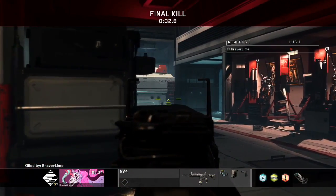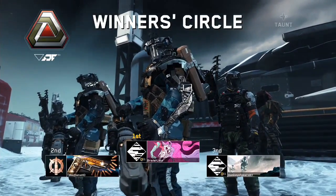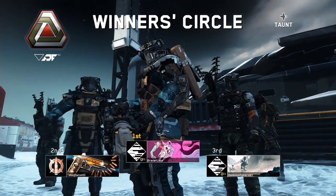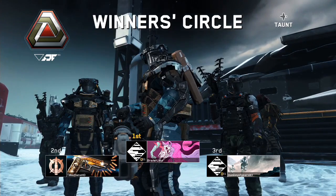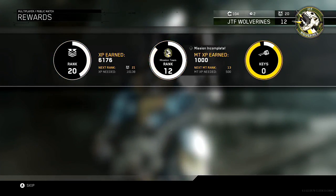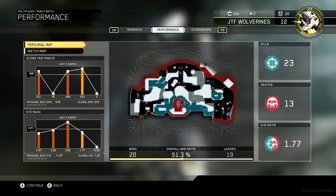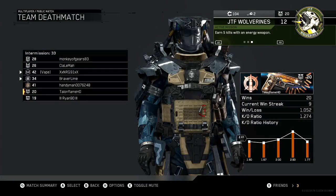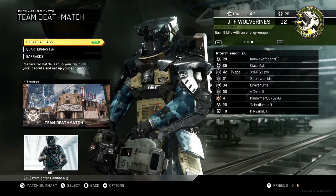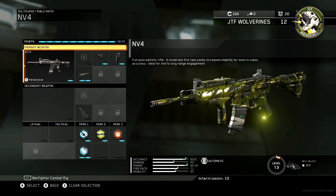We went 23 for 13 in that game, which I'm actually pleased about. We came second on our team. We get two keys from that game, and we got a rank up. 23 to 13, 1.77 kill-death ratio. My average over the past five games has been 2.01, and my actual kill-death ratio is 1.274. I'm happy with that. The map Throwback actually isn't a bad map at all. We did unlock a new shotgun in the supply drop.